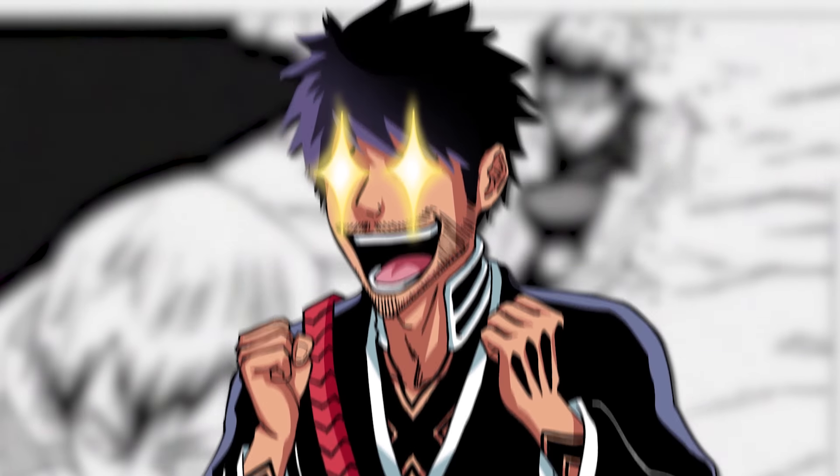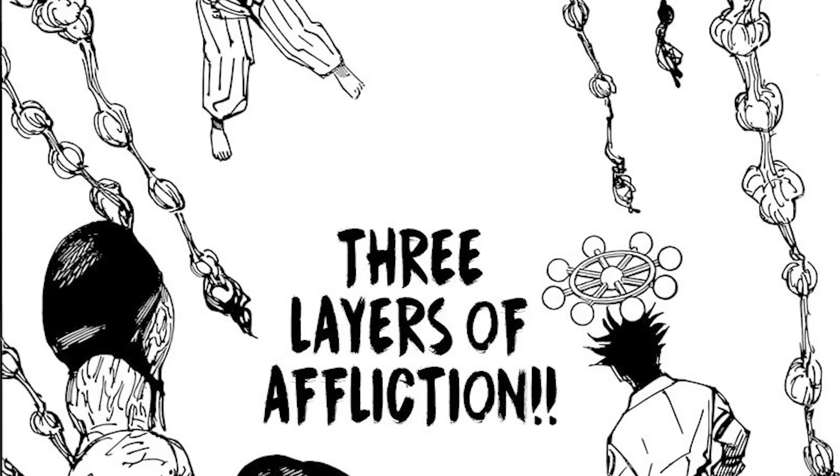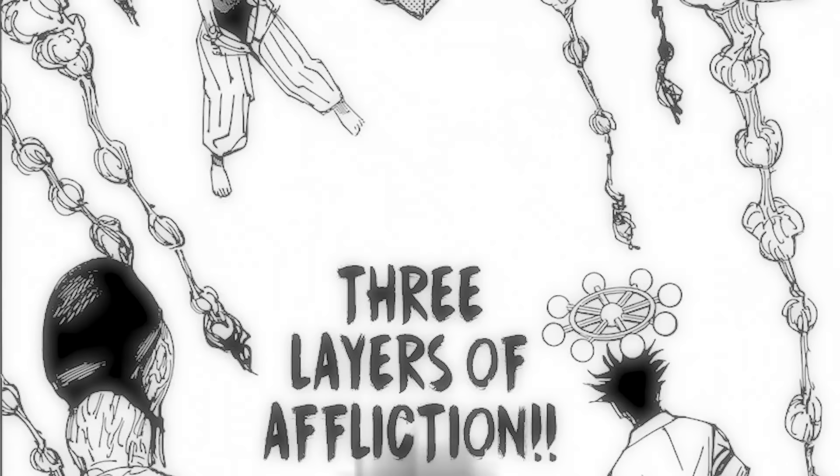Following this we have the domain expansion Threefold Affliction, which belongs to Yorozu. It makes its debut appearance within chapter 219 of the manga. Threefold Affliction creates a domain manifesting as a largely blank space dotted with oversized organic structures floating within it. These structures resemble the disembodied brains and ventral nerve cords of insects, adding to the unsettling atmosphere. The sure-hit mechanism specifically applies to Yorozu's constructed items, ensuring her creations within the domain have enhanced efficacy and cannot miss their intended targets.